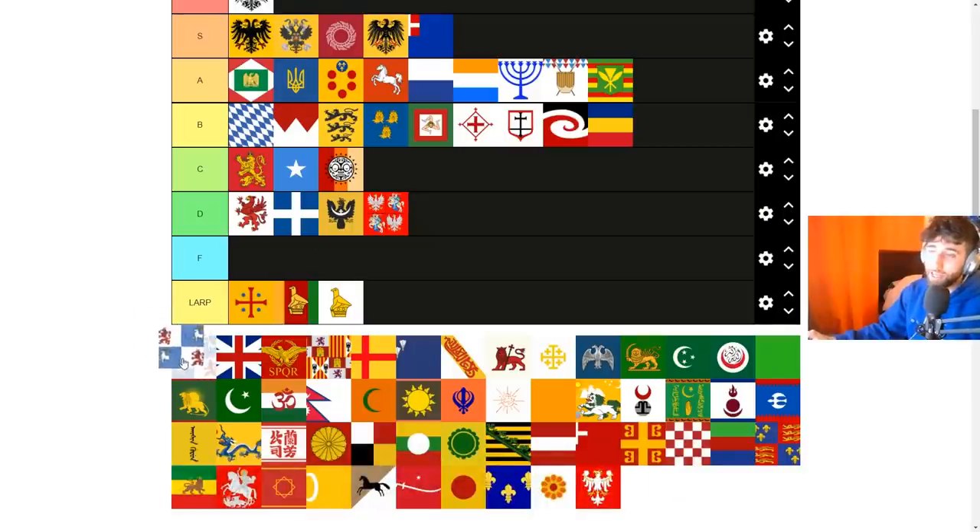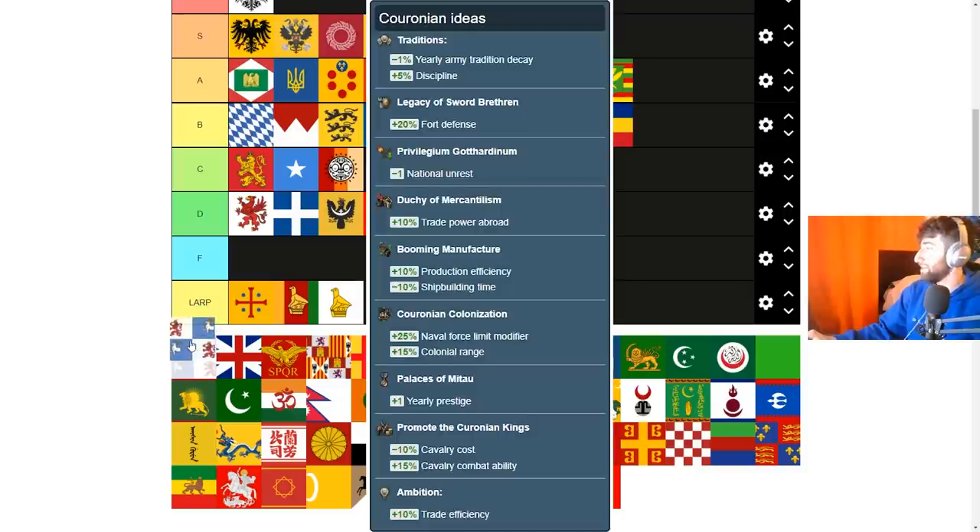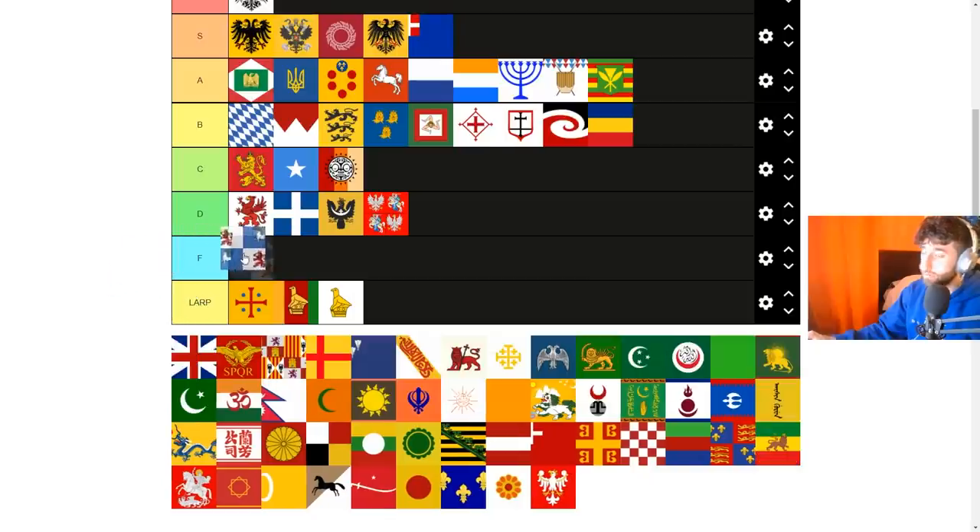Courland is basically the nation Livonian Order picks once they're no longer Catholic. It's a nation you literally never see — for good reason. No missions, no events, very stale. In terms of ideas it has discipline, which is nice, but also cav combat ability and cav cost, so it seems to be a cavalry-focused nation. They have discipline so I can't put them in F — I'm putting them in low D.